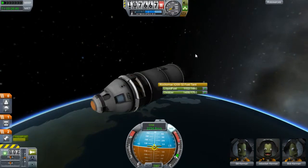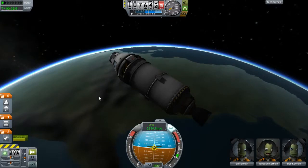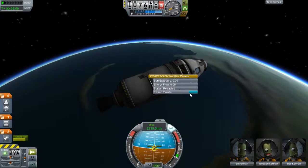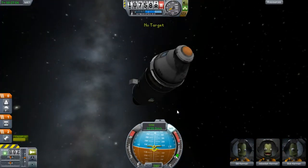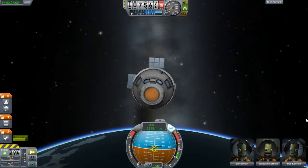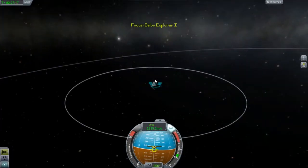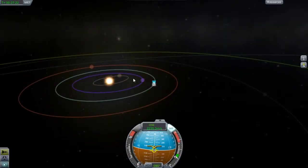Looking at our fuel gauge, we have a lot of fuel. I'm going to have this craft file available for download on Mediafire. Open up your solar panels — I'll teach you guys how to bind keys for the solar panel in a future episode. According to the fuel gauge, you can venture all the way to the Mun, Minmus, and possibly Duna or Eve.